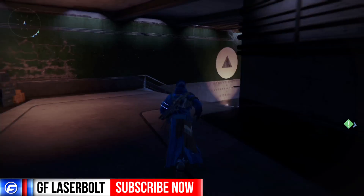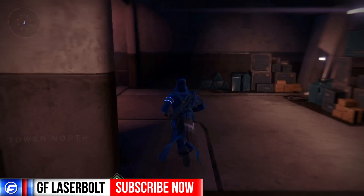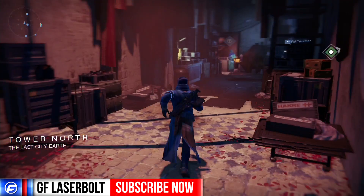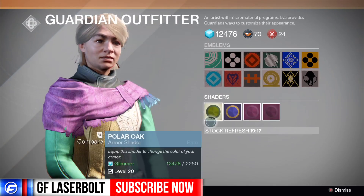If you don't know how to get shaders, you're going to make a left down the tower. If you guys already know how to get it, you're going to want to forward the video a bit to see all the shaders. Head all the way down here, and before you get to the speaker, make a right and head to this guy called Eva — the Guardian Outfitter.